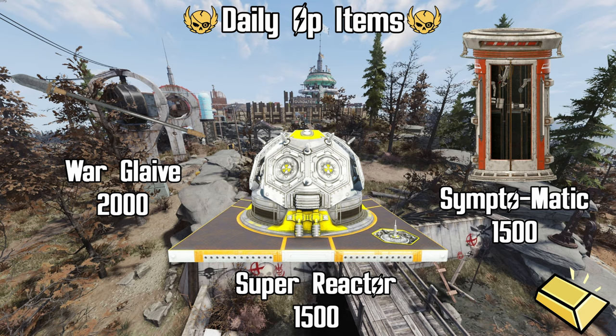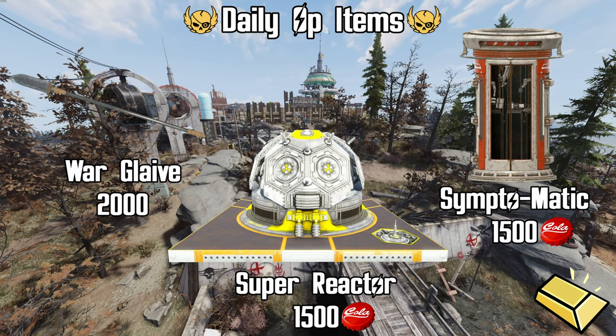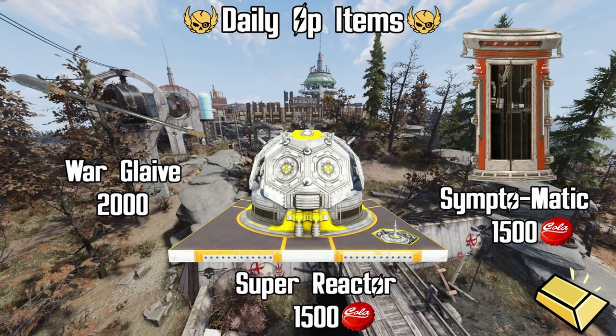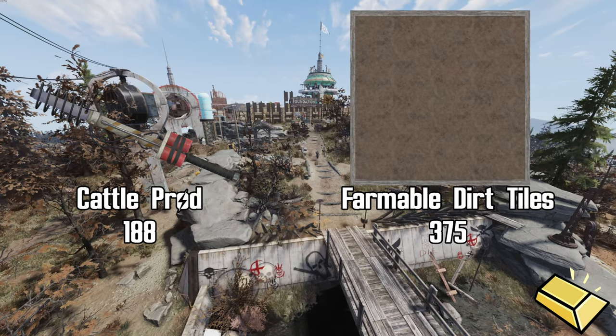Also available are the plan for the Super Reactor for 1,500 gold bullion and the plan for the Symptomatic at 1,500. Funny thing is, the Super Reactor and the Symptomatic plans are tradable between players, so you might be able to pick these up for caps. Personally, I would not spend the gold bullion on these — I'd look for friends or randoms in the wasteland who have them for sale or are willing to trade.